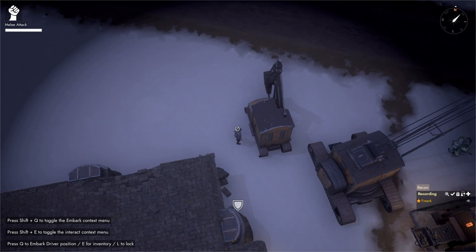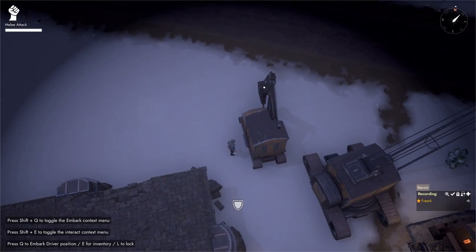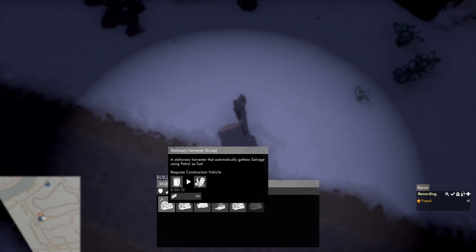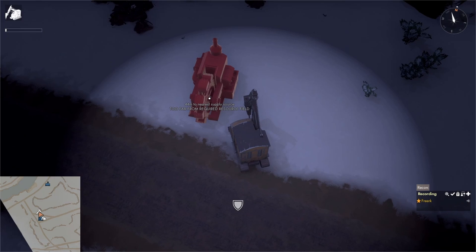To find a salvage field, we press M to open the map and look for the screw icon. We come close to the salvage field and press B to open the build menu. We go to the mine category and left click on the stationary harvester icon to place it, which puts the blueprint underneath our mouse cursor.